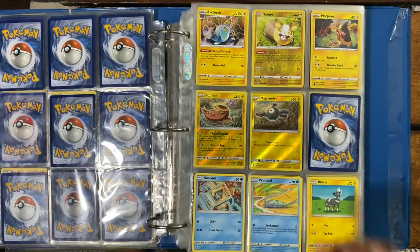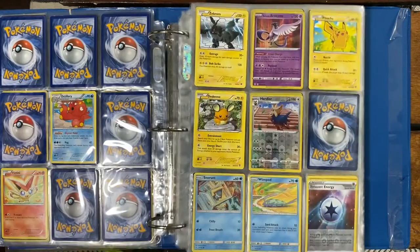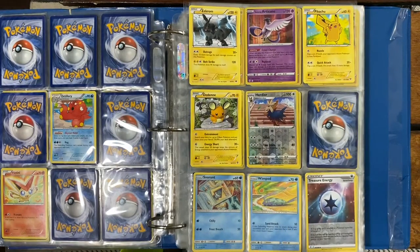We got Galarian Articuno — I don't know how to say that name — we got Yamper, we got Morpeko Holo, Stunfisk, Magnemite, some other normal rares. Now we're moving on to some of the good stuff — we got Treasure Energy Reverse Holo.